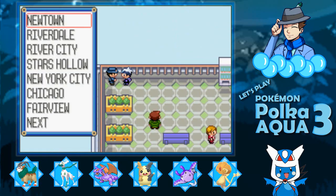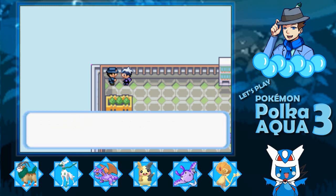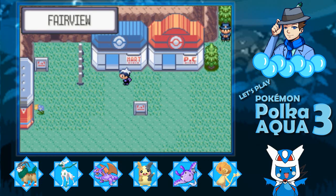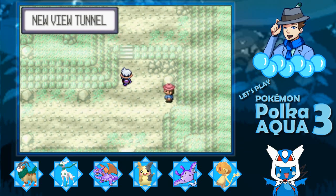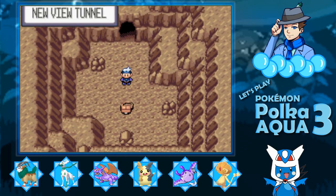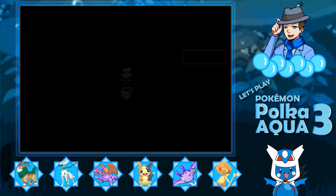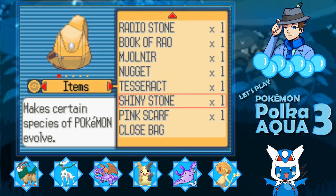Let's go to New View Tunnel. This brings us to the New View Tunnel. In order to do anything here, you need to first of all have a Shiny Stone in your bag. If you don't have a Shiny Stone, just go get one. It's not that difficult.